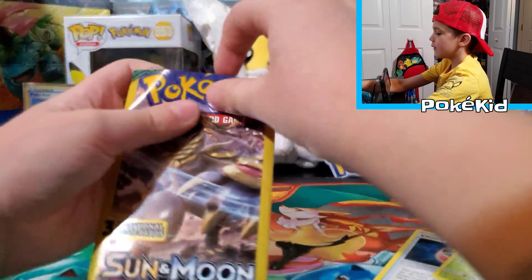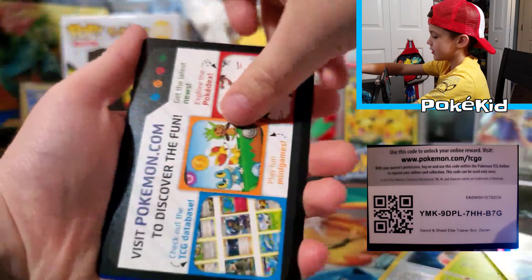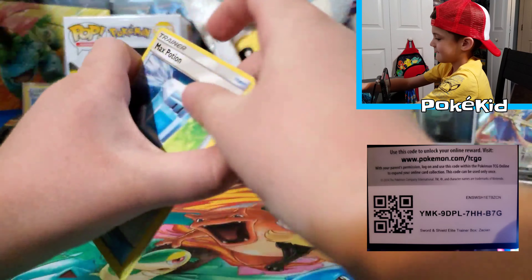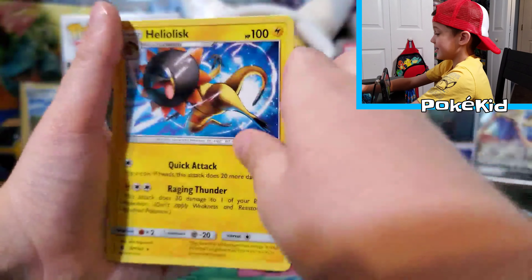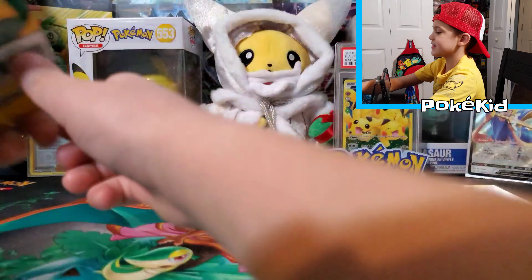And now we're going to do another Hack Moho Pack Art. A code that's not really a code. Max Potion. Mudbray. Heliolisk — it's nice because it's a rare.